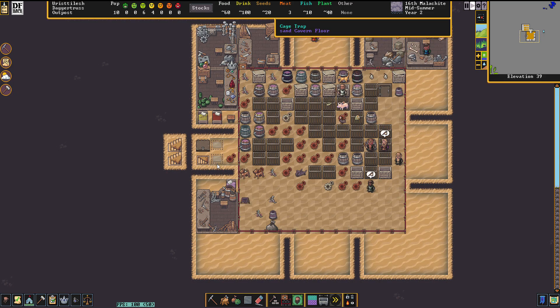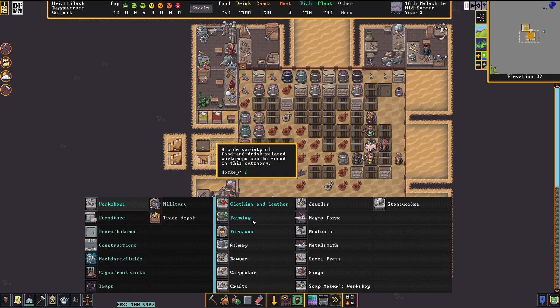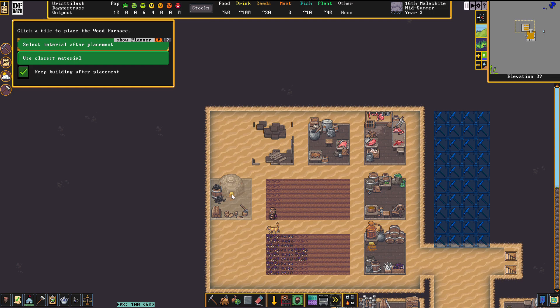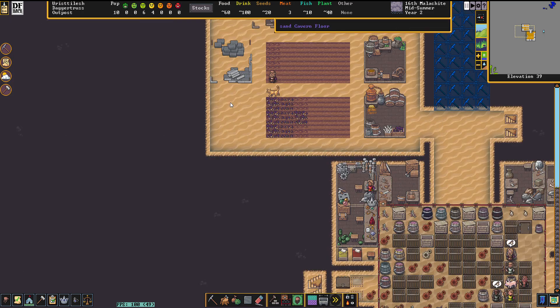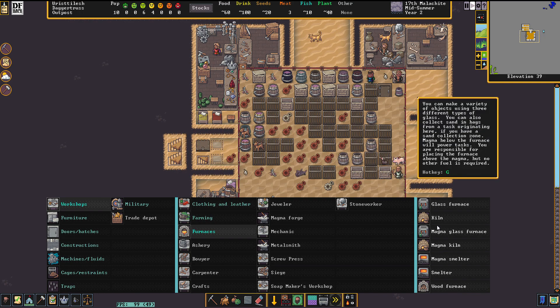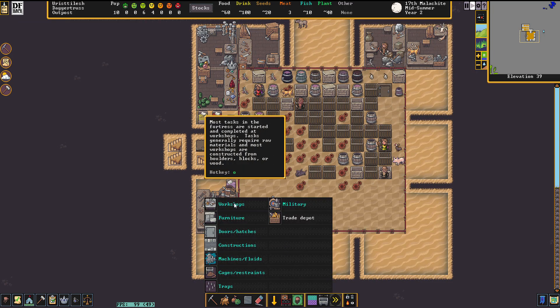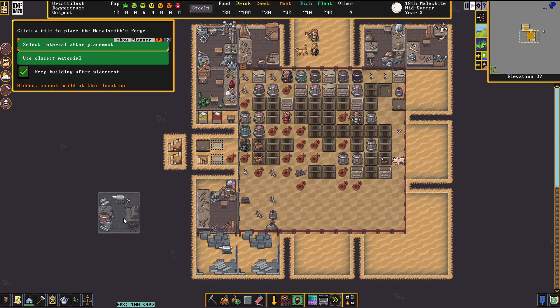I might make a couple more pickaxes. In order to do that I need a workshop — a furnace. We're going to do a wood burner because we need to get our wood burner started so we can start making lignite into coke, and then start using coke to smelt metals. Down here we have workshops — we will start a smelter and also a metalsmith's forge. We've got iron in the anvil, bauxite — all that is good.